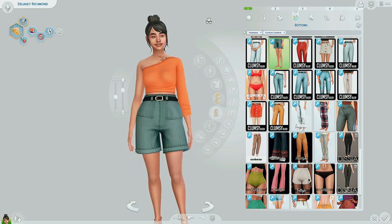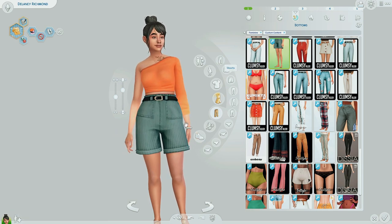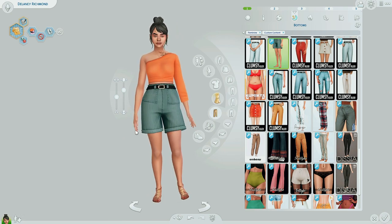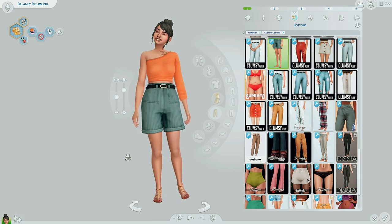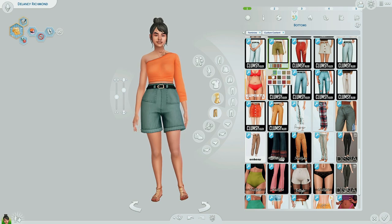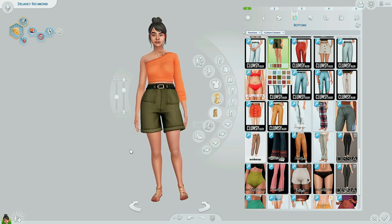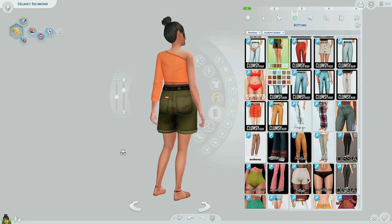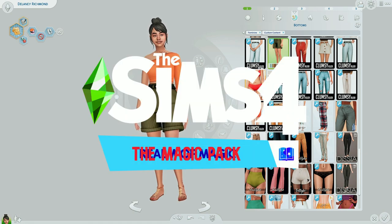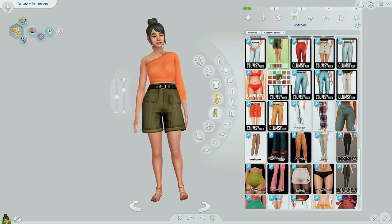Moving on to bottoms. I wanted to add a little variety — some shorts, jeans, leggings, joggers or whatnot. These shorts are actually from Clumsy Alien. I just really like this baggy look when it comes to literally everything my Sims wear. I love these — they're super versatile. Lots of different swatches. I really like the khaki swatch, and they have a dark green. This really gives me cottagecore vibes and also earthy, take-your-Sims-out-into-the-woods-and-go-on-a-hike kind of vibes.